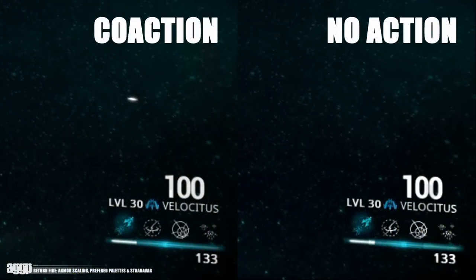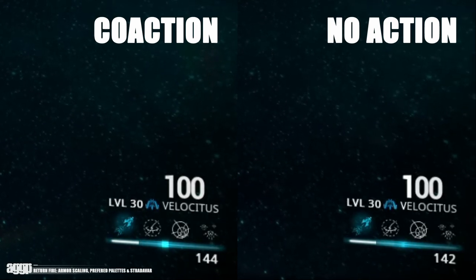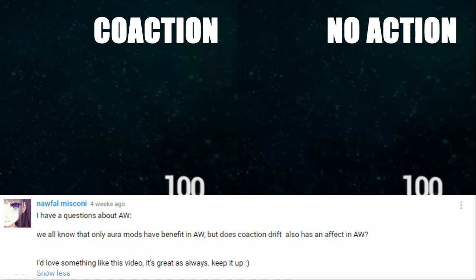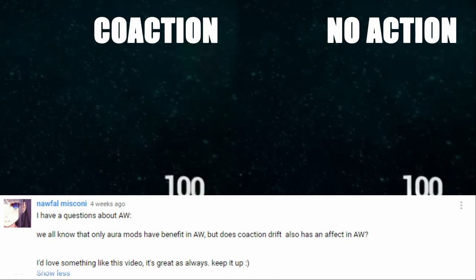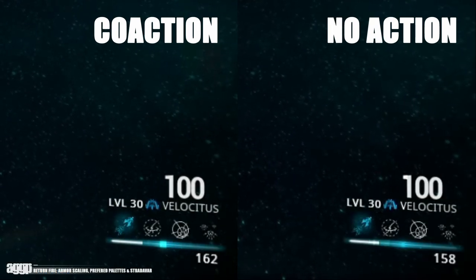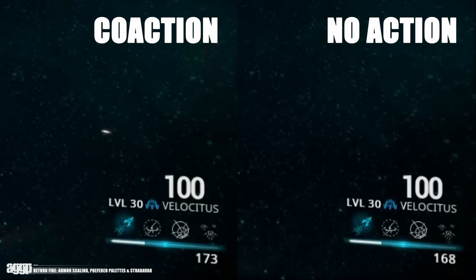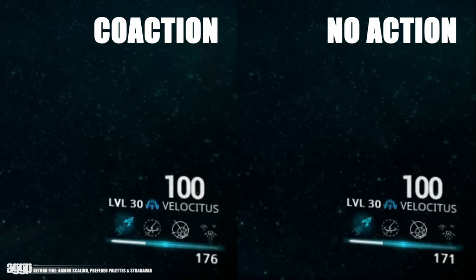Let's start a bit light with Nothwal Miskonis — I always butcher these ones. Question on the previous episode of Return Fire: we all know that only Aura mods have benefit in Archwing, but does Co-Action Drip also have an effect? This opened up my curiosity because if Co-Action works, then the rest of the Drip mods should work as well — and guess what? Co-Action definitely works, so keep that in mind when you're modding for Archwing.